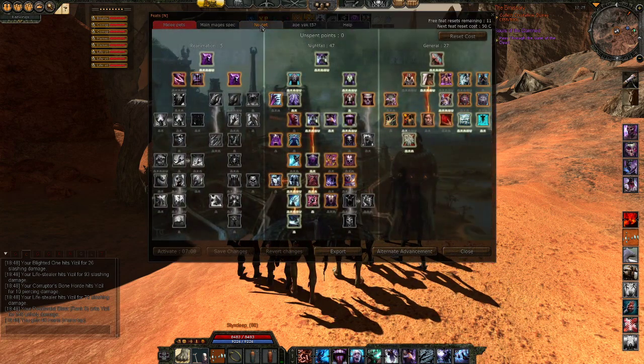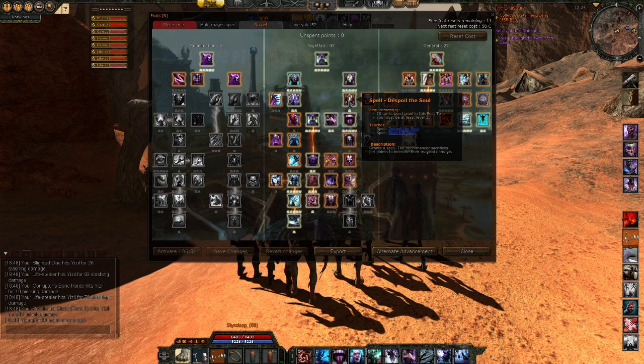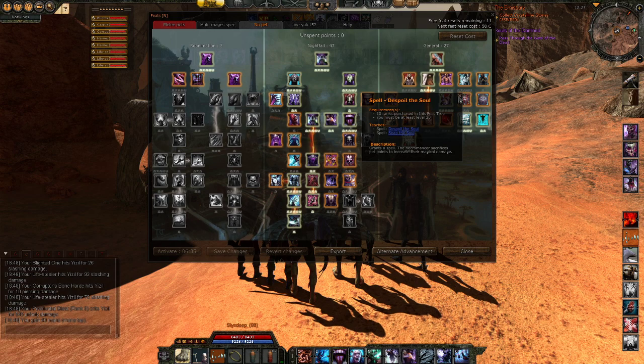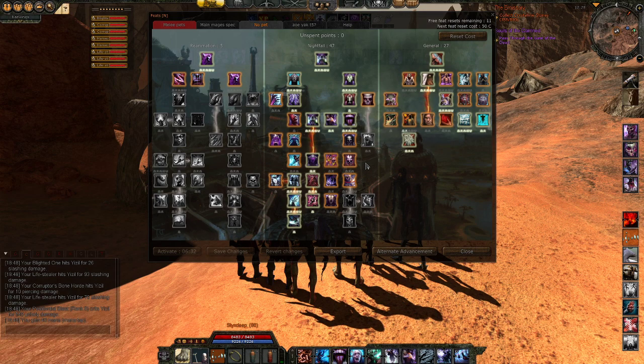I also want to show the no pet spec, but that will take 7 minutes so I'll just show it here. In this spec, the most important feat is Despoil the Soul, because you sacrifice pet points to increase your magical damage — and it is a massive increase. I believe you get 100 magic damage per pet point.